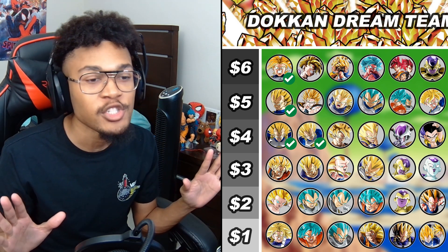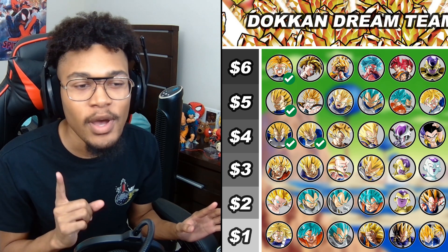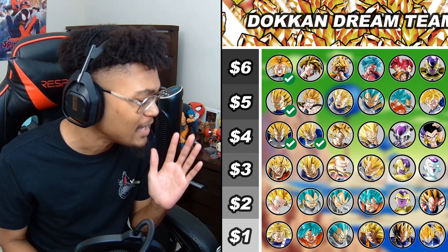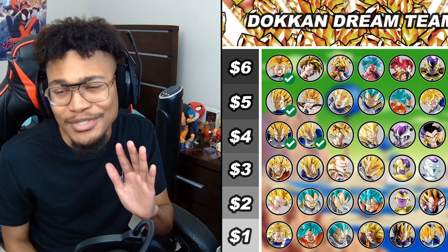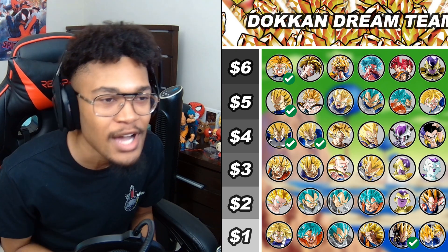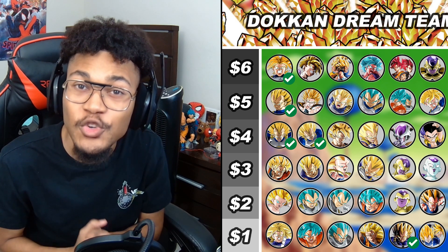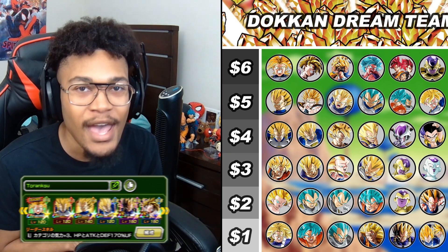Let me pull out my calculator because I'm already losing track of how much money we have. Three units and $11 to choose from. Let's see more Android Cell Saga. I guess we'll continue the onslaught of Vegetas because for $4, let me go ahead and grab AGL Super Saiyan Vegeta from the Cell Games. I'm about to make a risky purchase, but trust me, it's for a good cause. For $1, let me go ahead and grab Int Prime Battle Super Saiyan Vegeta. And to wrap it all up with $6 left, let me grab AGL Super Saiyan Gohan that transforms into Super Saiyan 2. And with that, our team is complete.